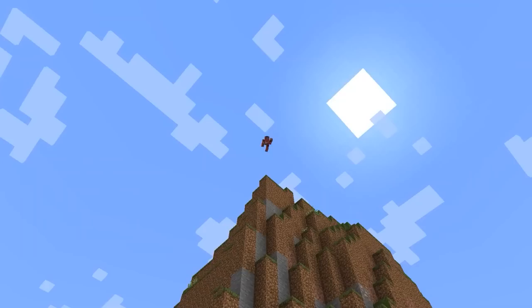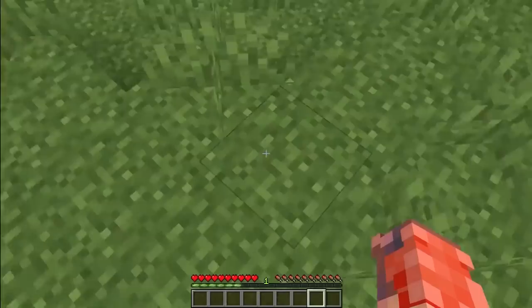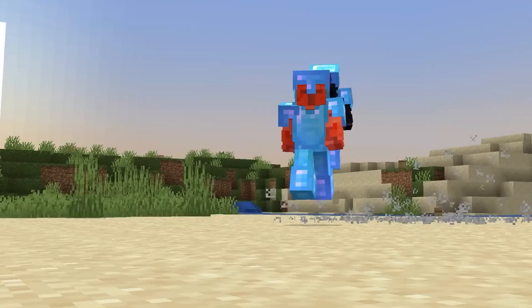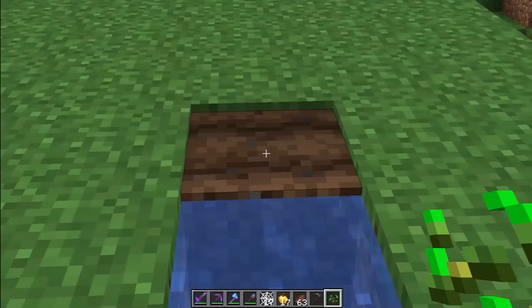When jumping off a high ledge, there's also a way to negate fall damage without water or lava. Hold sprint and jump off a cliff — if you crouch right as you hit the ground, this trick will completely negate all fall damage. So if you're running from someone, pull this trick and you'll escape scot-free.